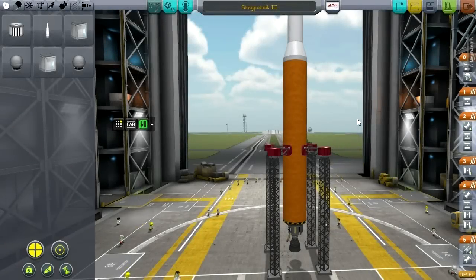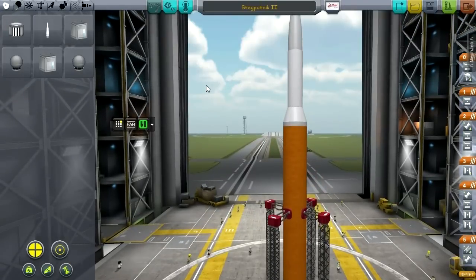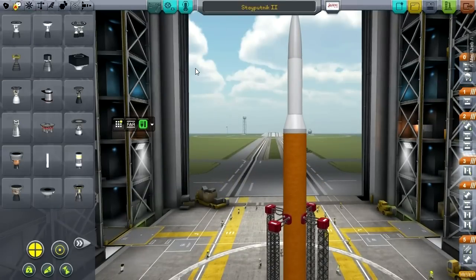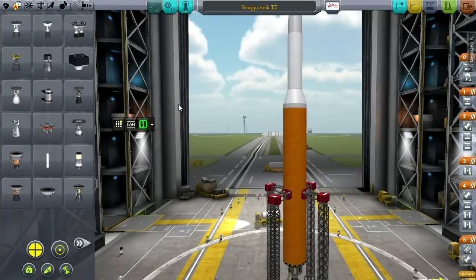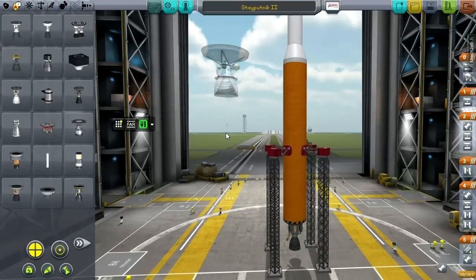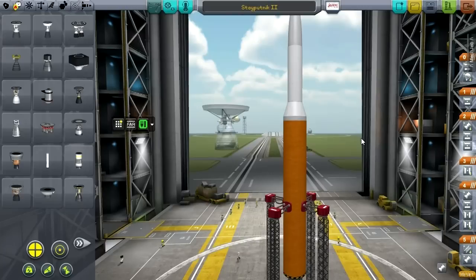Hello everyone and welcome back to my Realism Overhaul series in Kerbal Space Program 0.23. It turns out I've been doing something wrong. With the Realistic Progression tech tree, Nathan Kell - the person who manages the Realism Overhaul pack and mods like Deadly Reentry and Stretchy SRB - left a comment about this. I should be using the Reaching for the Stars engine pack instead of Real Engines, which normally comes with Realism Overhaul. That's why I've been getting huge rockets at the start instead of properly sized rockets for this stage of the tech tree.